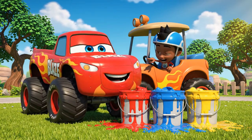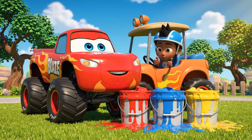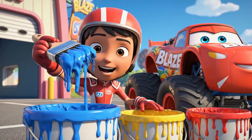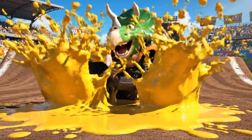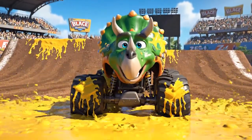Look at these colors, AJ. Red, blue, and yellow. These are the primary colors. We can mix them to make any color we want. Zeg paint. Zeg make art. Zeg love yellow. Yellow bright like sun.